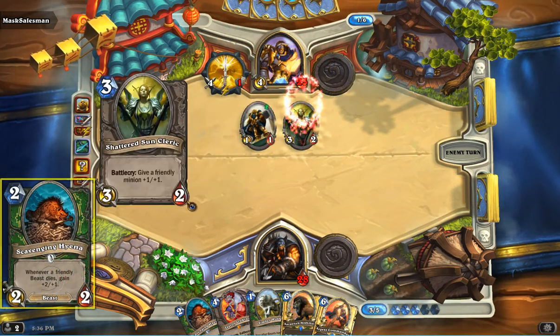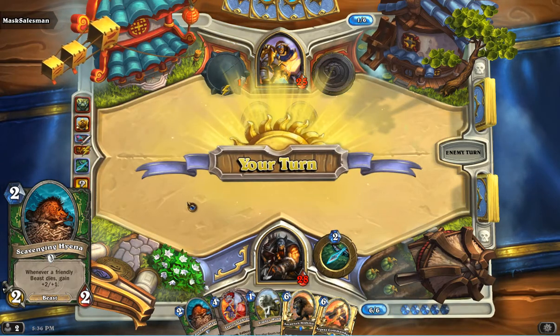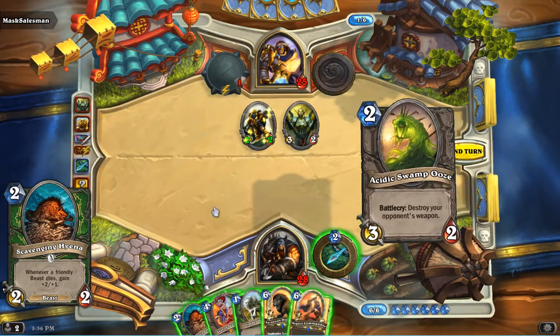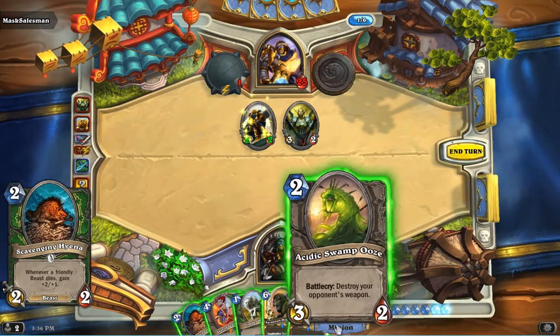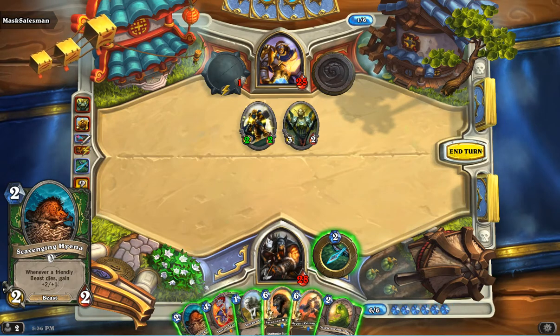We mentioned those Scavenging Hyenas — great, great cards especially in this deck when you've got a lot of lower-cost guys, rushy cards, and charging cards where you can instantly pump this guy up. Really nice to have. We like having a pair of these in this deck as well.